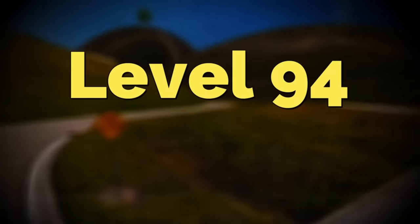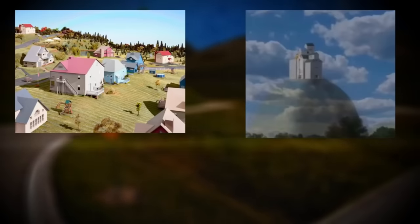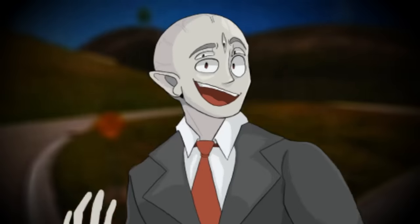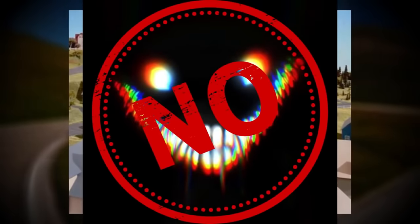Backrooms Level 94, aka Level Motion, is classified as a survival difficulty of 3 and is overall pretty unsafe in general. It takes the appearance of a couple of different things, ranging from a big town, to a stone castle, to green rolling hills, and all of the level is covered in a retro grainy type effect, kind of like an old movie or a video game. The entire level is almost like Dream Core in a way.